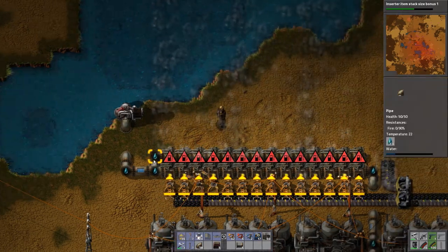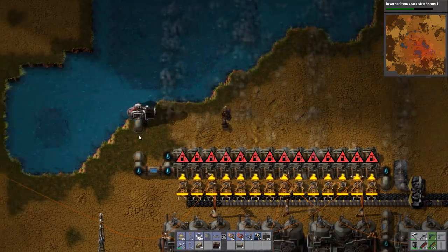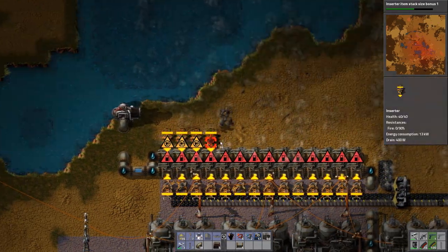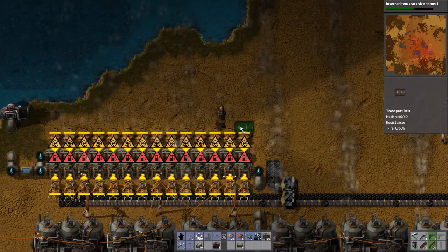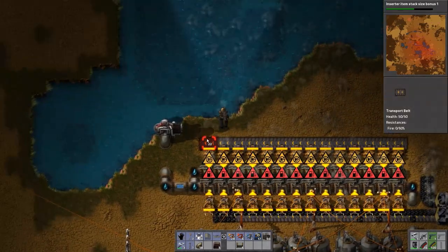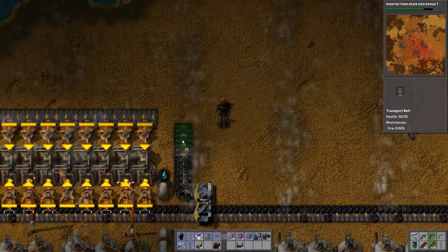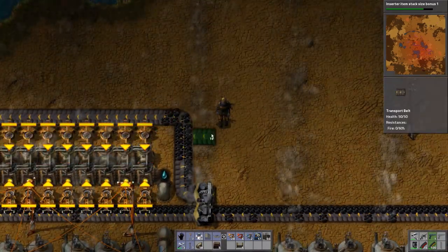They'll be hooked up anyway, but this looks nice. And the inserters are placed. But look at coal — it's running out. Alright, we're gonna have to get more coal.